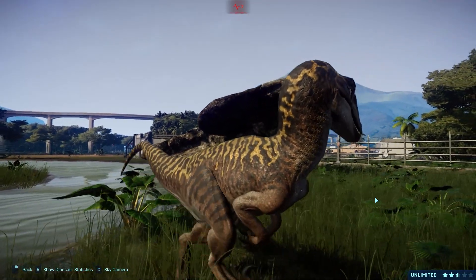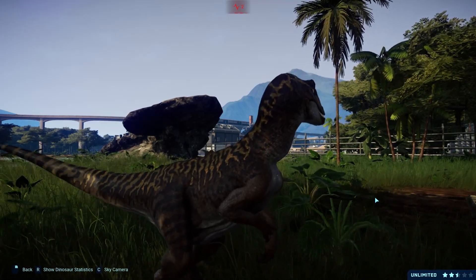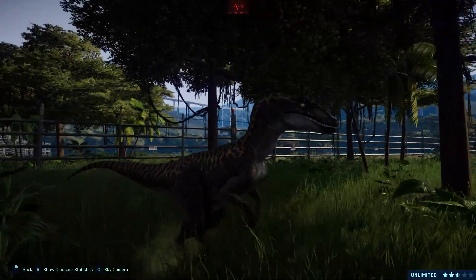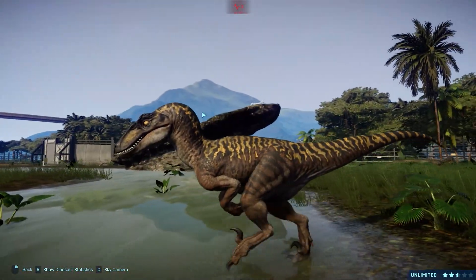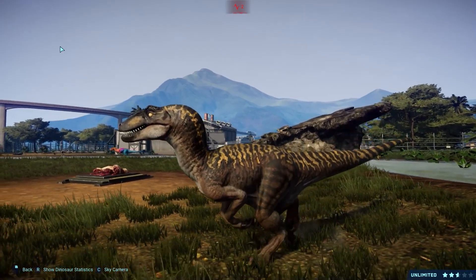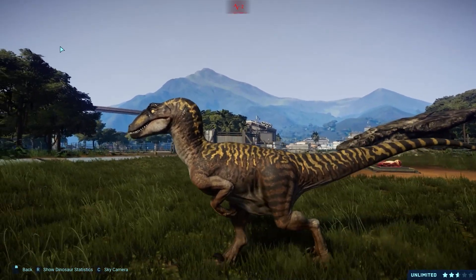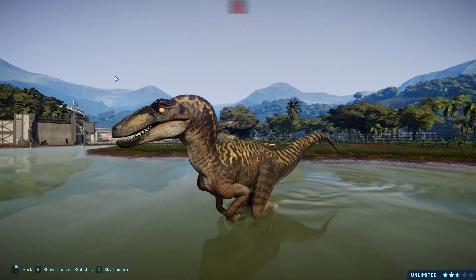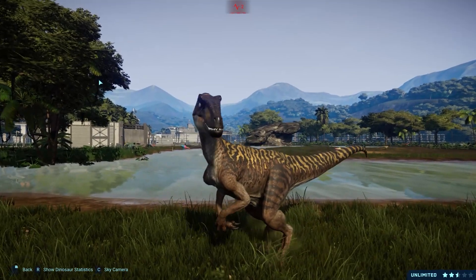Utahraptor only has one species — Utahraptor ostrommaysorum — named in honour of John Ostrom, a man known largely for his work on Deinonychus. Fun fact: it was originally actually going to be named something like 'Spielbergi' — named after Steven Spielberg in exchange for his funding of some dig sites related to the dinosaur. But they couldn't agree on the price, which is good. I don't think you should be able to pay to buy a dinosaur name. So we got the Ostrom name instead. Even that name has been controversial, and if you read scientific reports on Utahraptor, you'll see it spelled many different ways, primarily in older works.